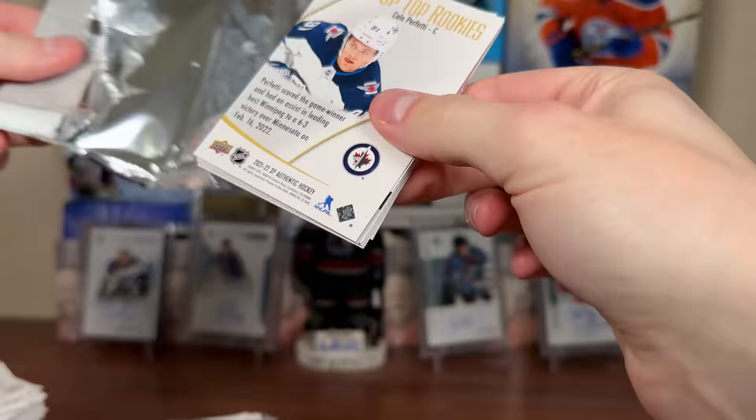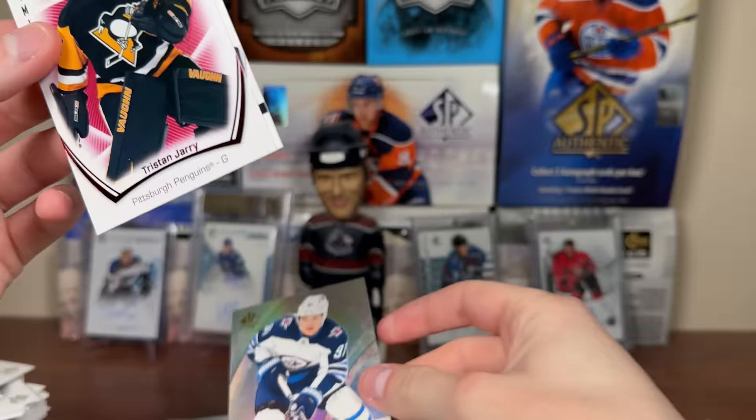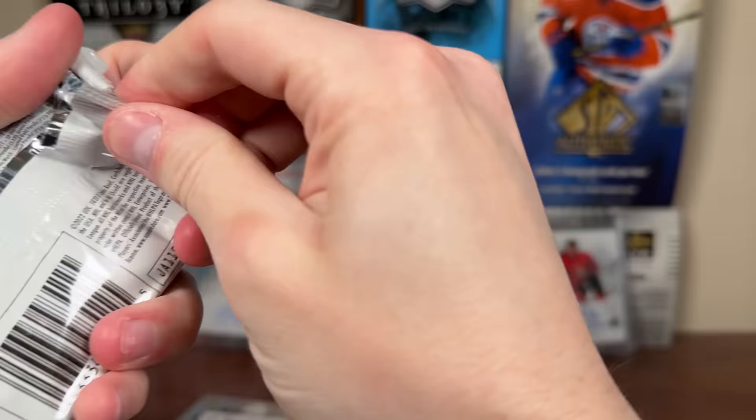What year is it? Like 9-10, late 2000s, early 2010s — they had cards similar to this. I'll throw up what I'm talking about on screen now. But that's cool — SP Holofoils Alex Ovechkin. This is going to be the last year SPA will have acetate young guns as well, which is kind of sad — it really adds to the product. But acetates are now in extended. We got Tristan Jari Limited Red. Looks like we got a retro card, could be a future watch.